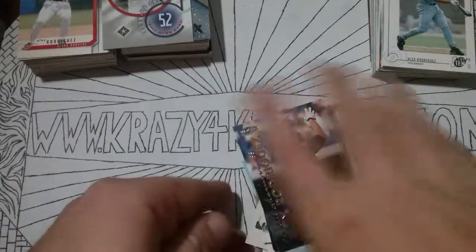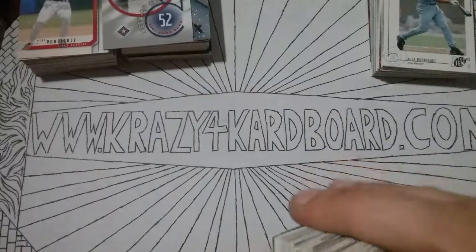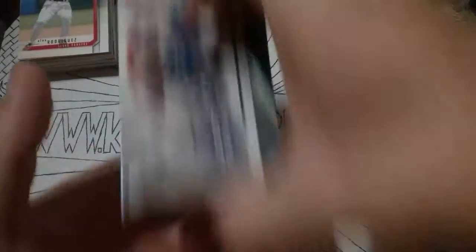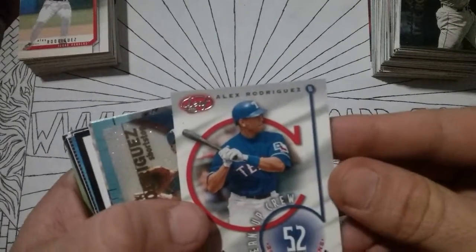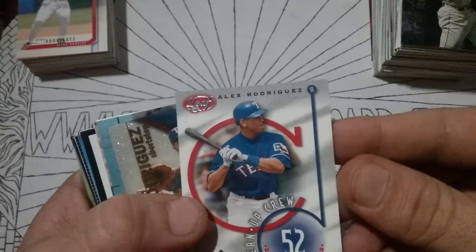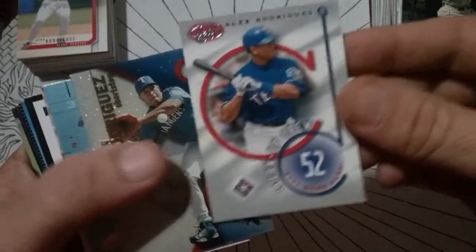Let me get those back in stack here. There's a cool little Leaf. Cleanup Crew — 52 homers in 2001. That's a pretty card. Haven't seen that one yet — didn't know I had it.